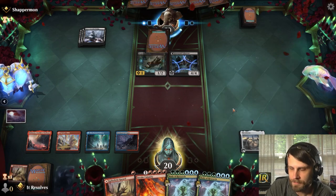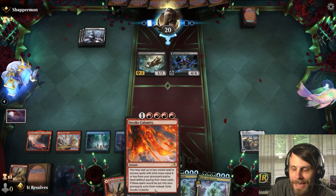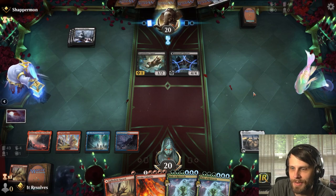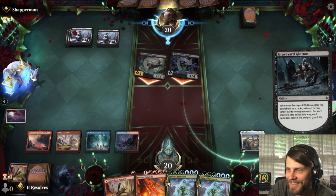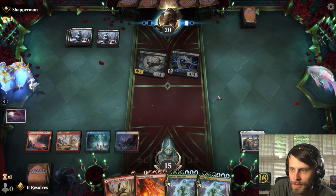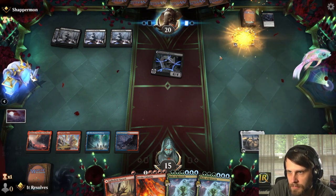On top of ramping the mana, Invoke Calamity also grants instant speed to something that is not normally an instant speed spell. Body of Research is a sorcery, but you actually get to cast it at instant speed with Invoke Calamity — which is absolutely ridiculous. The opponent is playing extraordinarily slow here. I'm very curious as to what's going on. My hope is that they can't interact with it and we just get to attack for 49 or 48.